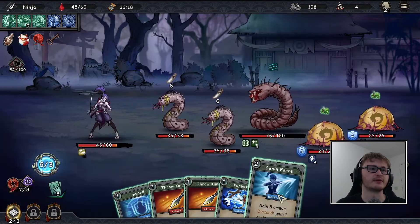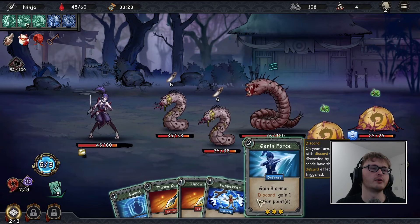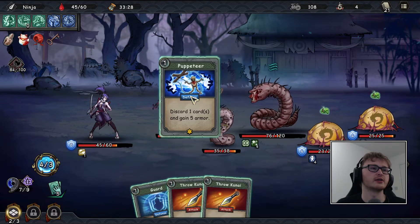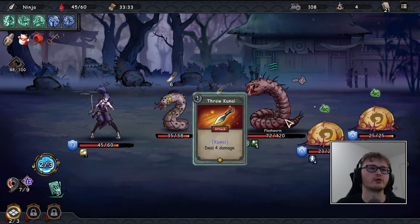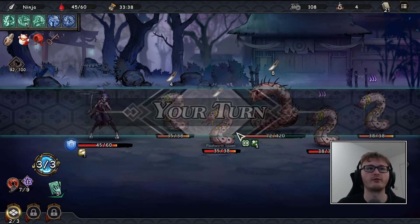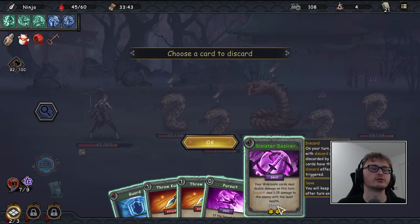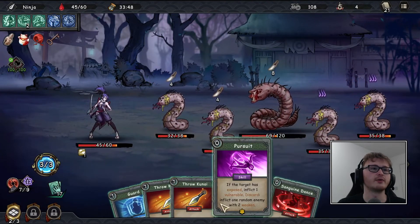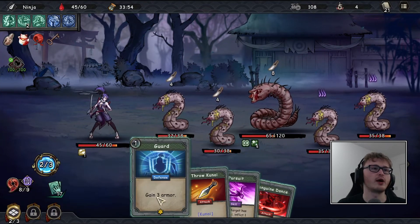Get rid of Mind's Eye — that seems like the best bet. We drew Genin Force again: 12 damage. I'll just play it — eight action points, get rid of the other guard which gives us... I thought that was going to give me a genjutsu but I was wrong. I'm hoping the genjutsu that does 25 damage to everyone will make it a lot easier to get the kill. Discard the obvious one — does a little bit of damage to everyone. Throw a kunai — eight out of nine mantra.